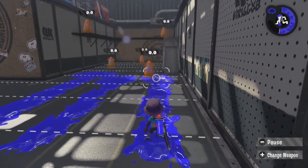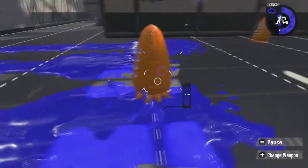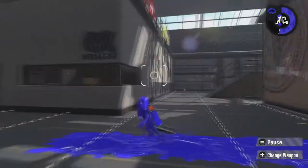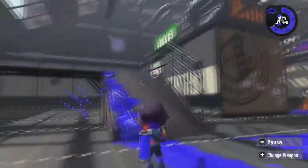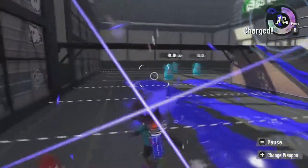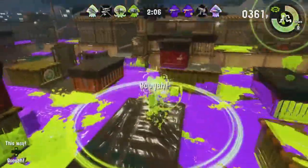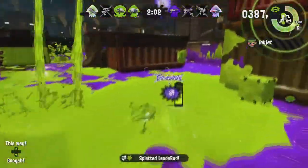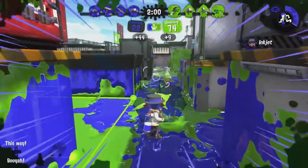Umbrella weapons altogether have decent firing rates and strafe speed, and shoot out a single line per shot that lets the user chase targets without worrying too much about where to drop them. If you're good at slaying players, you likely know to aim for center mass — aim directly at targets at close range for quick splats and assists.